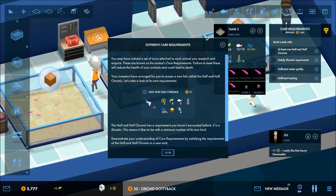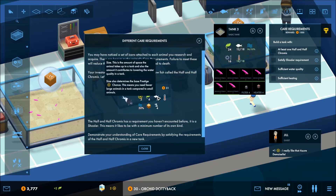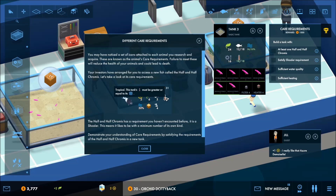Different care requirements. You may have noticed a set of icons attached to each animal you research and acquire — they're known as animals' care requirements. Failure to meet these will reduce the health of your animal and could lead to death. So we have prestige, ecology, size, tropical — this tank's temperature must be greater than or equal to its water bowl image. This animal eats orange pellets and needs to be in a group of at least four half and half chromis.